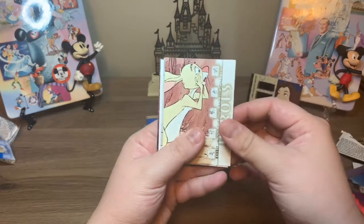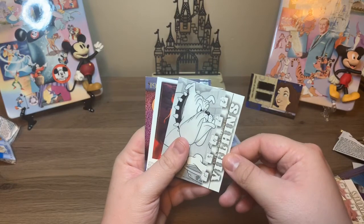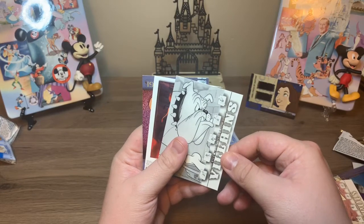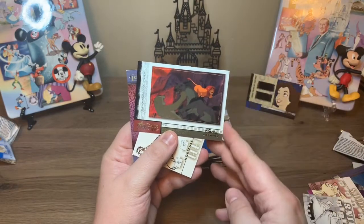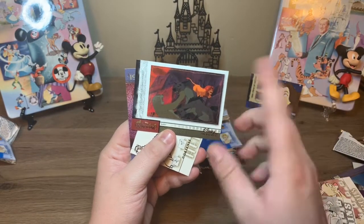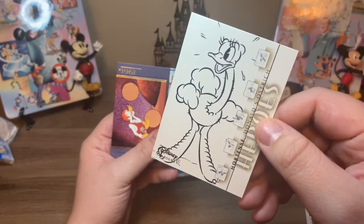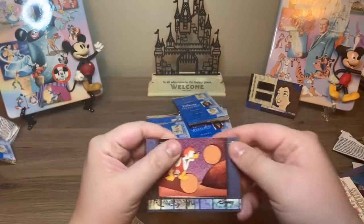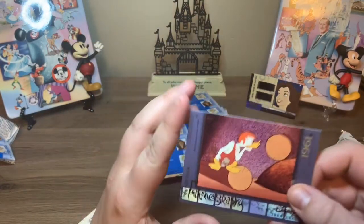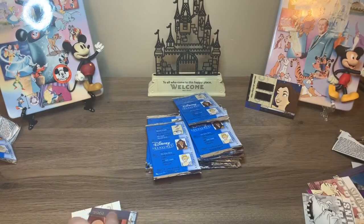So we have Rabbit from Winnie the Pooh. We have Butch from Bone Trouble. This is a Lion King anniversary card, which I don't believe we have yet, so that's good. This is Hortense from Donald's Ostrich. And then we have a filmography card — this one is Donald and the Wheel. He's a little caveman in that one.